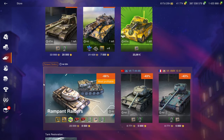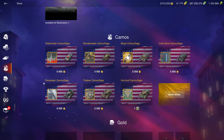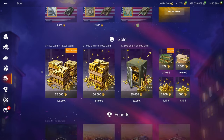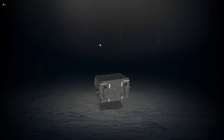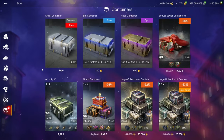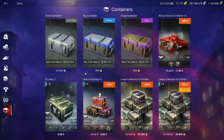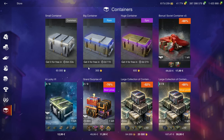There's nothing in the shop right now really worth your money. However, there are unopened free containers you should definitely open — 60,000 credits isn't too bad, and seven combat XP boosters are very useful. Pause the video right now and check if you have free containers you can open.